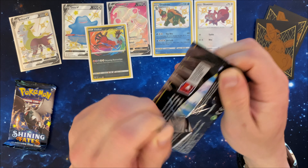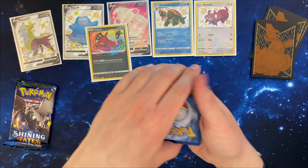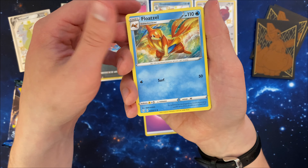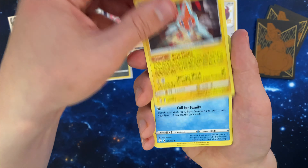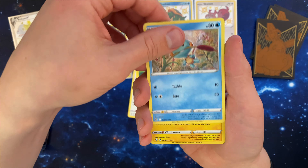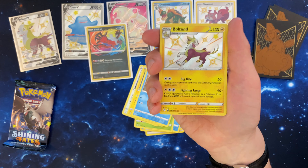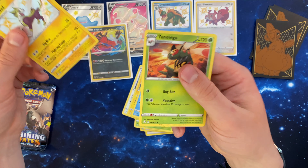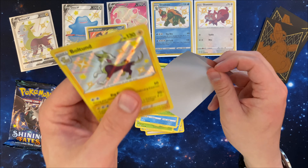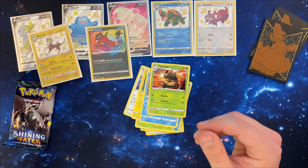And two more Corviknight packs. And a Psychic Energy, Flaaffy, Team Yell Towel, Rotom, Snom, Grookey, Eevee, Morpeko, Chewdle — there we go, a baby shiny Boltund! How is this happening?! And an Omega behind it. This 10 is insane! Someone had to have known that this was going into a Boltund tin. Absolutely nuts — we'll put him right over here by his older brother.